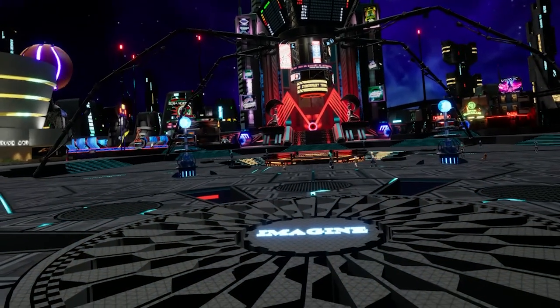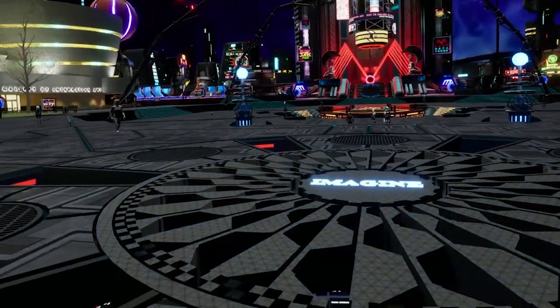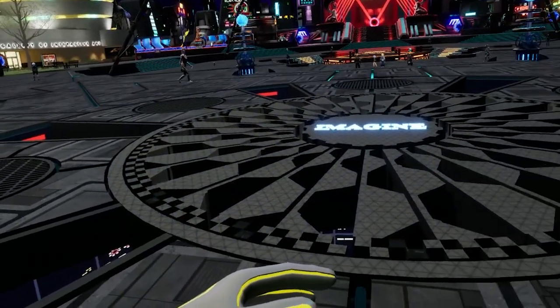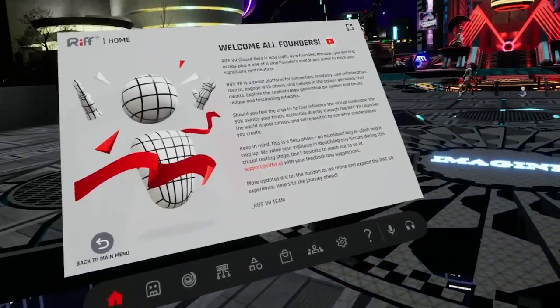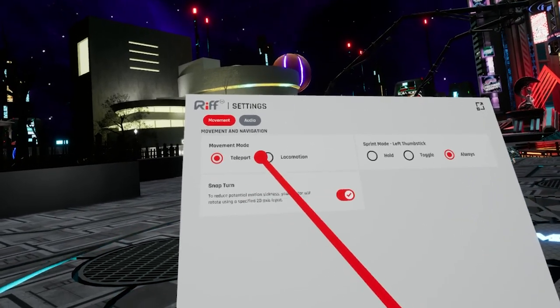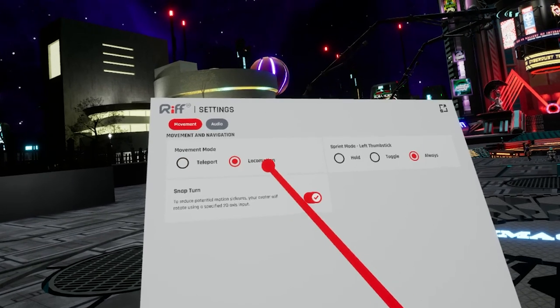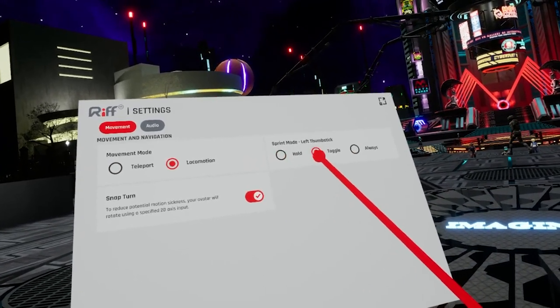There are two ways to move: locomotion and teleport. To change it, click on your wrist menu — on Oculus, that's the left menu button — which brings up the wrist menu. Click on settings, and here you have teleport and locomotion. You also have sprint mode and left thumb stick options.